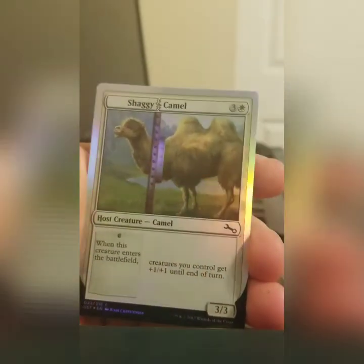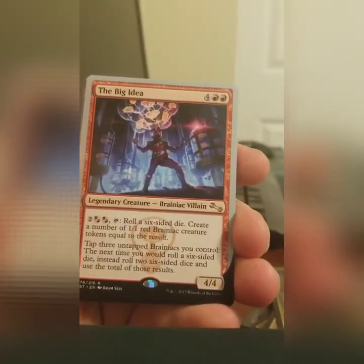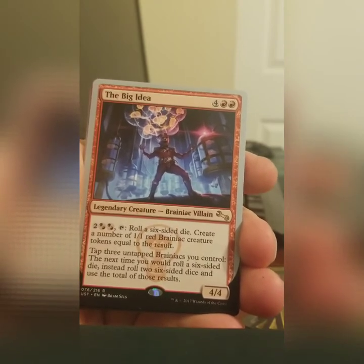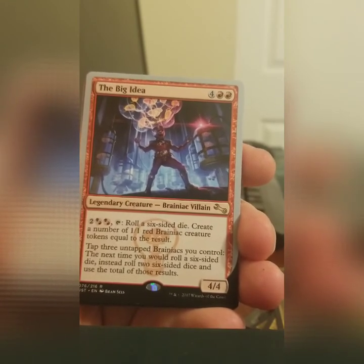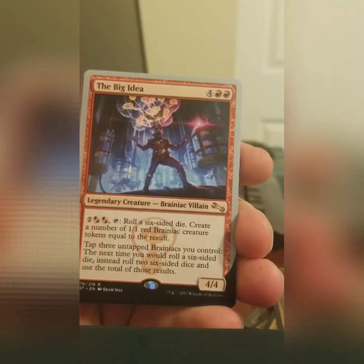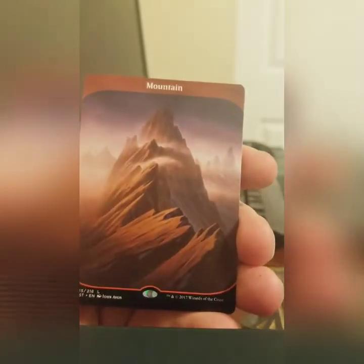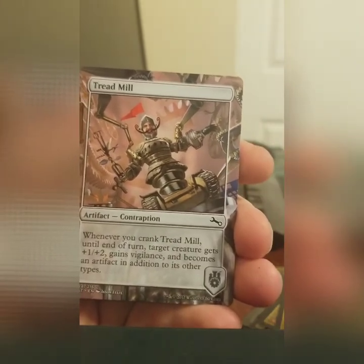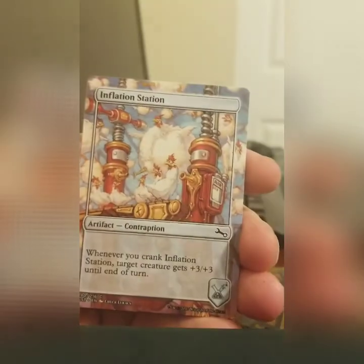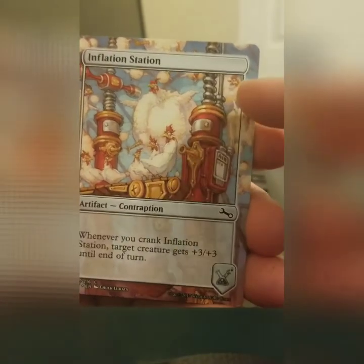We had a foil Shaggy Camel out of this one. The Big Idea — there are a lot of big villains in this set, and most of them are plays on comic book villains. This particular guy lets you roll more dice and also make a bunch of red brainiacs when you roll dice. Another mountain for our land. Contraptions: a treadmill — it treads and it mills, because why not? Inflation Station makes your creature have flying and can get +3/+3. Notice the giant fat chicken.